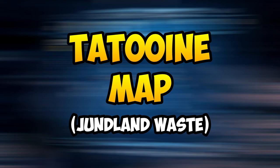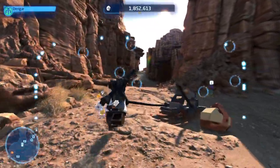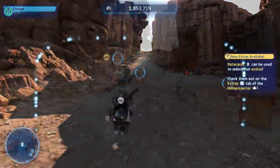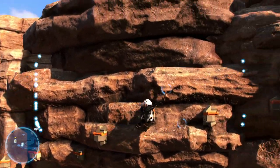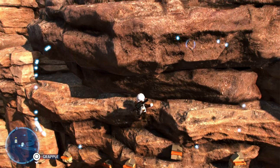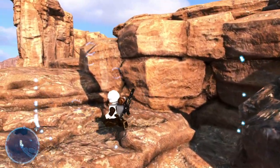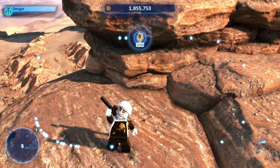Next up, let's head over to Tatooine — specifically the Jundland Wastes. This one is a little bit tricky, so pay attention. Keep going north from the spawn point and you will see a hill and a grapple. Halfway through the grappling, you will see an opening to jump onto the place above — this is really easy to miss. Jump onto the opening, walk a little bit more behind and you'll get the data card.